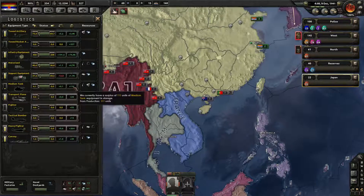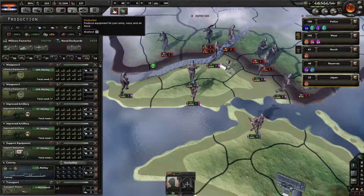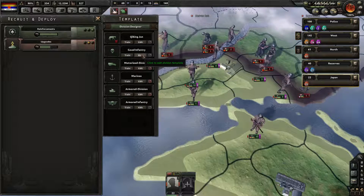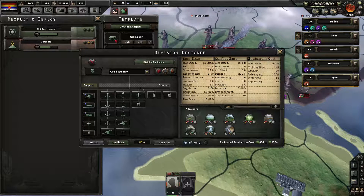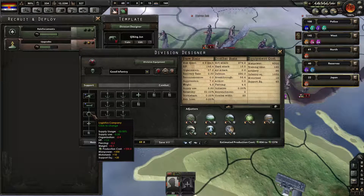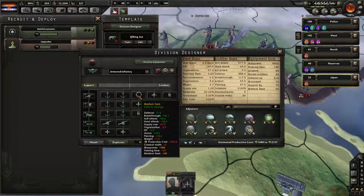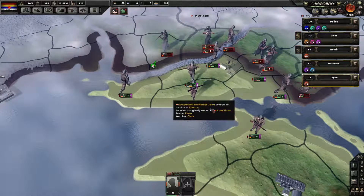Right now we are slowly upgrading our army from the old template. The old template is seven marines with two artillery, support artillery, support maintenance, and support logistics. The new template replaces one marine with a medium tank and adds rocket artillery and engineers. It's going to take a very long time — I need like 10,000 tanks to upgrade my whole army.